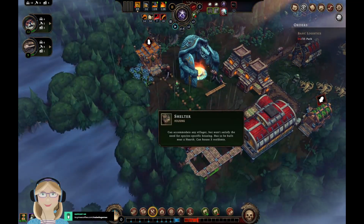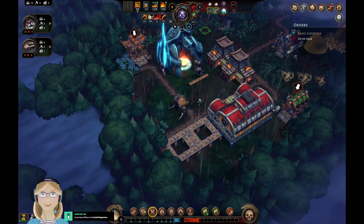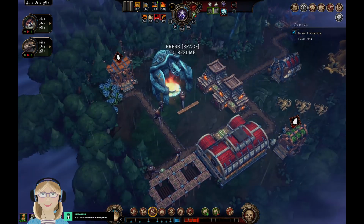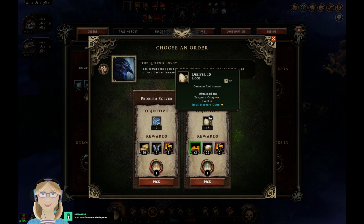Here comes thunderstorms again — get those houses built! Speed that up a little. That's right, I can deliver that — good thing I remembered. Next task: complete any two glade events, or deliver 15 eggs. We're going to go with the glade events.